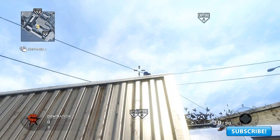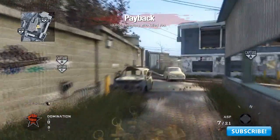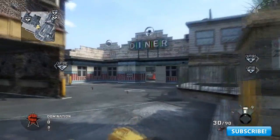The next grenade spot is an easy way to get the enemy team off B — this is from A to B basically. Keep that in mind and it should pick you up an easy few kills. But the one thing you need to watch out for is the holes; make sure it does not go through the holes and you should be okay.